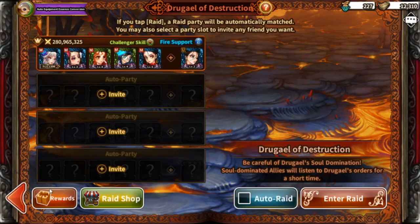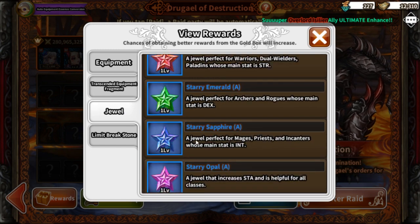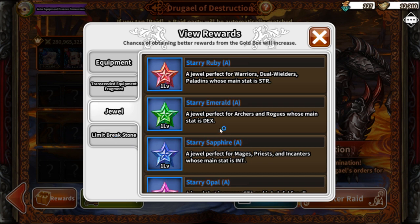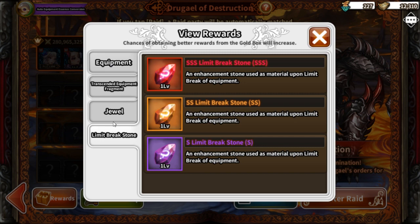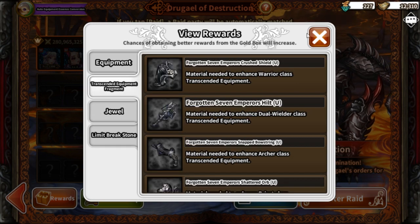Raid also gives jewels, which are pretty important now — especially since you can now go to Ultimate with jewels when combining. There are also limit break stones, which will limit break your max enhancement weapon to Ultimate. So yeah, that's where you want to farm all equipment stuff — anything dealing with equipment and expanding your weapons is all inside of Raid.